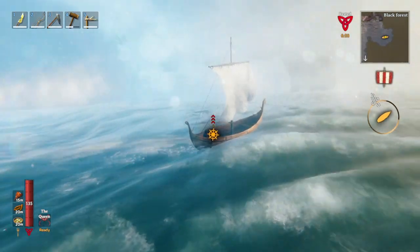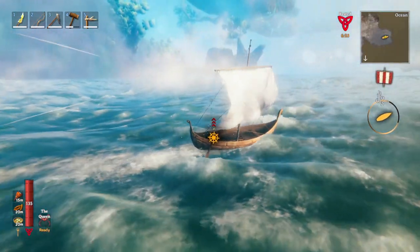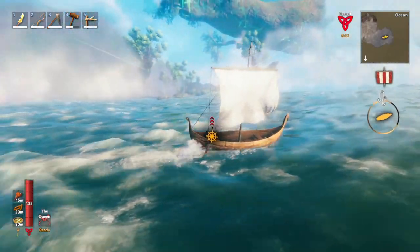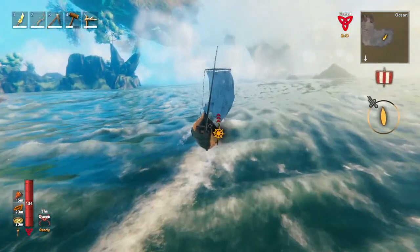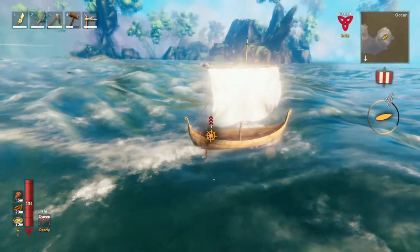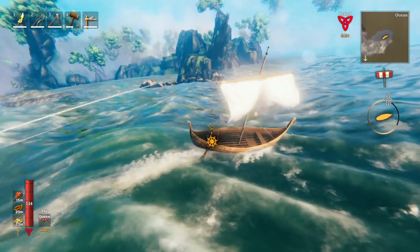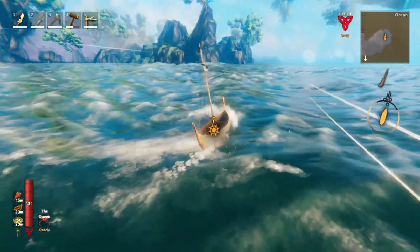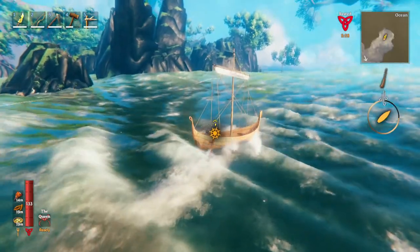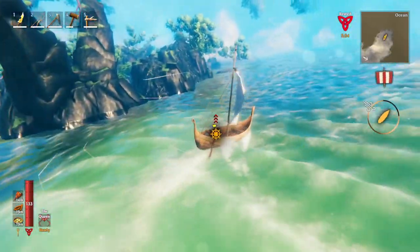What you're going to find is that there are areas you can see quite clearly. We need to make sure this isn't just some tiny little set of islands, because we want to put a portal down in a place that's big. So let's keep exploring down the coast here a little bit.